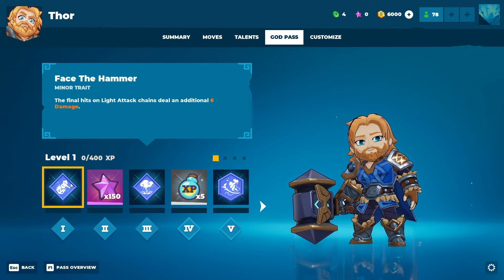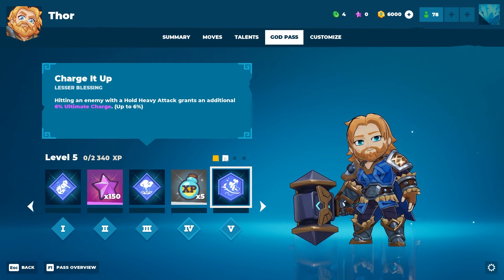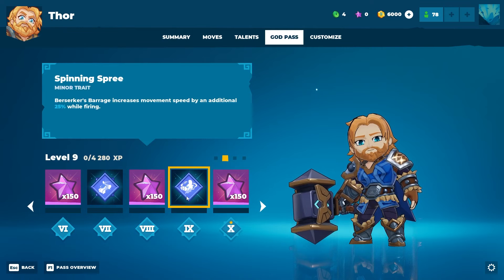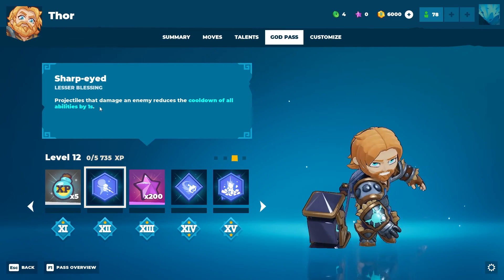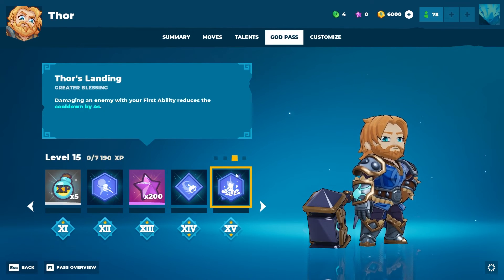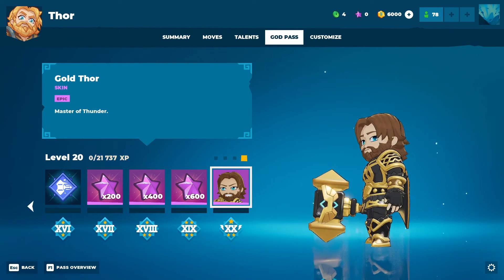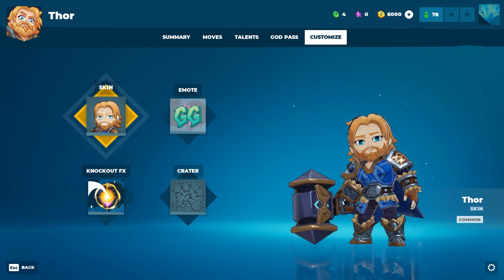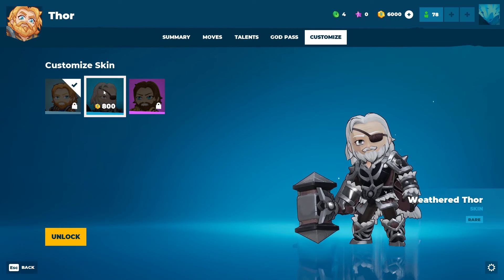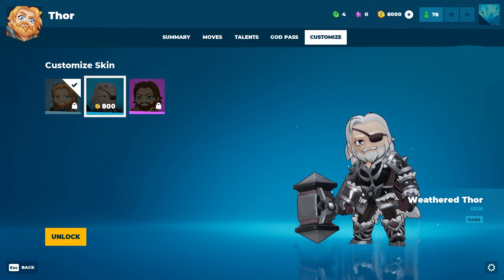Thor's God Pass: Face the Hammer, Distant Thunder, XP boosters, Charge It Up, Warrior's Madness as the divine trait, Spinning Spree as a minor trait, stars, XP boosters, Sharp Eyed as a lesser blessing, more stars, Charged Up, Thor's Landing, Strikes Twice, then a bunch of stars and the Gold Skin. All the gold skins are quite similar — the idea is it just shows you've mastered the character. Withered Thor is another skin that looks kind of sick.